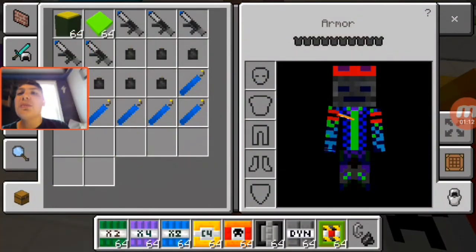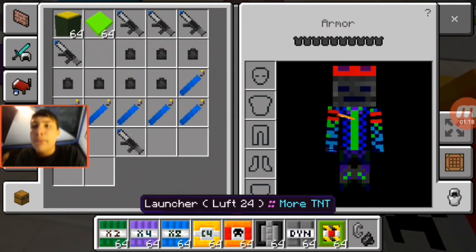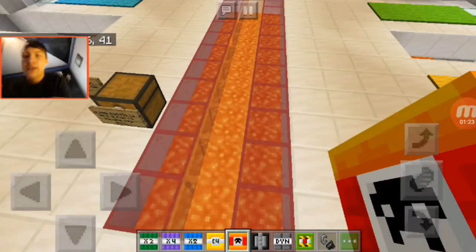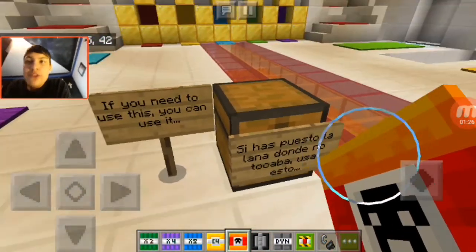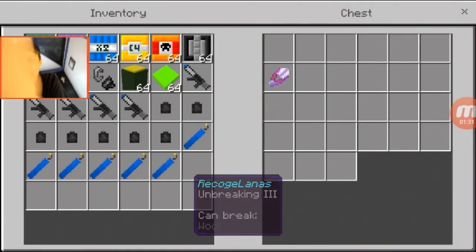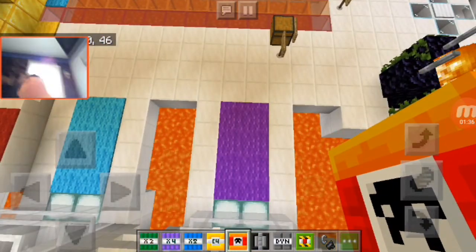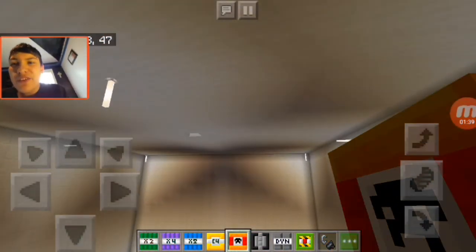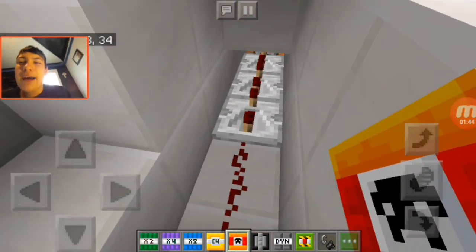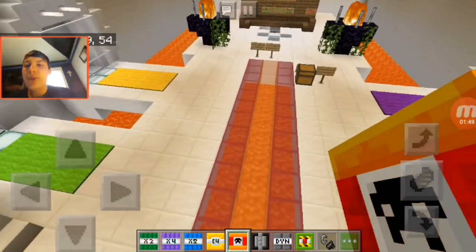I grabbed some of the most destructive items from the mod — the missiles, and the most powerful command-obtainable items like the launchers, the generic bomb, and the dynamite sticks. Those are the most powerful items I know. This map is pretty cool. I think CTM stands for Capture the Monument. There are many different stages, but I disabled command blocks because I thought it would automatically change my game mode to survival.